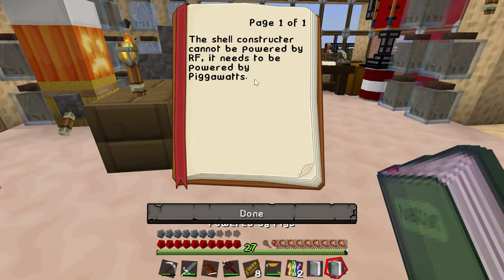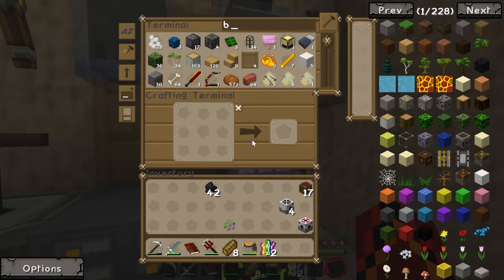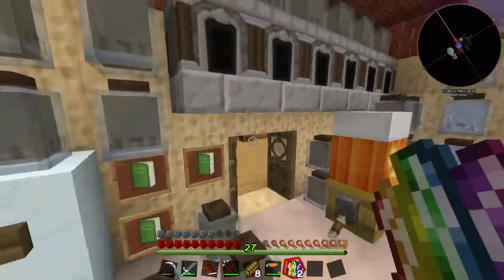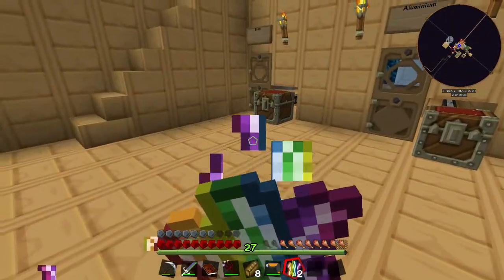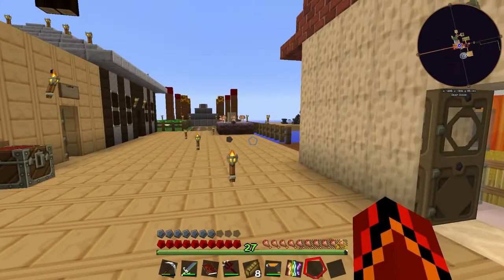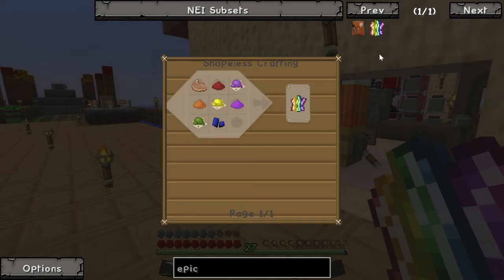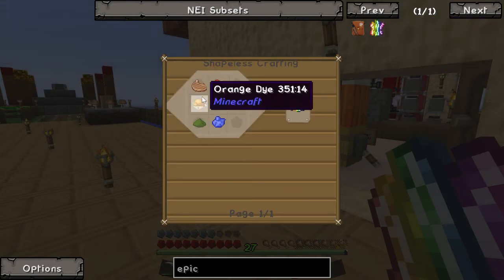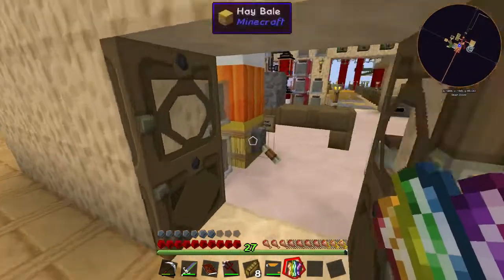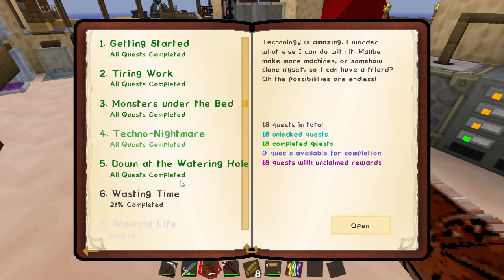We need more item frames. Powered by pigs — let's read this: the shell constructor cannot be powered by RF, it has to be powered by pig. I knew this. Books — I did not mean to put them away. They're gone forever. Epic bacon — let's see what this does. Oh god, am I gonna explode? That was so epic. I was expecting some sort of massive potion effects you couldn't control, but obviously not. Epic bacon — you let me down. The only good thing is it gives you some light and well fed for a while.